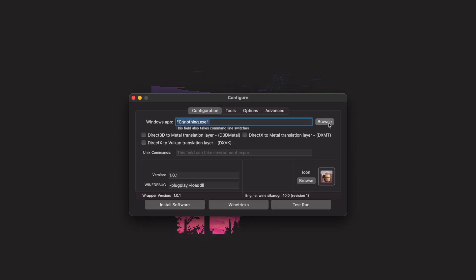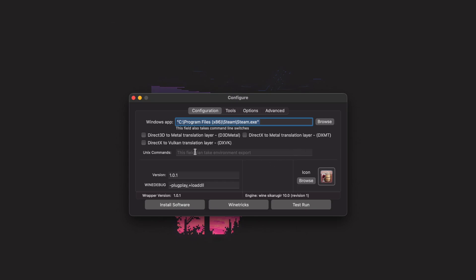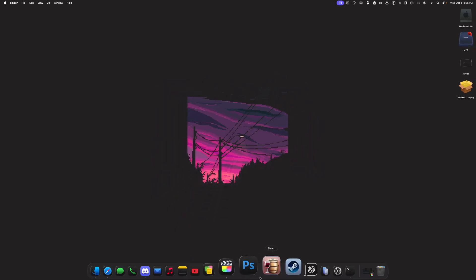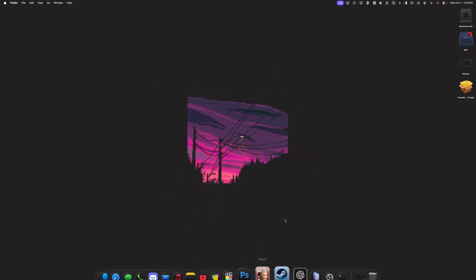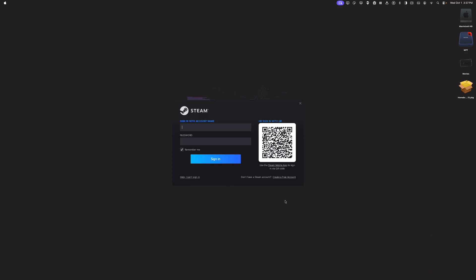Once you get the message WineTricks commands finished, click Close. Go to where it says Windows App — this is where we choose what EXE will be launched when we open our wrapper. Click Browse, go to Program Files x86, open the Steam folder, select Steam.exe, and click Choose. Next, select your graphics backend — I'm going to select D3D Metal. Then exit out of the Configure window and click the wrapper to launch. Give Sikaru Gear a moment to launch Steam.